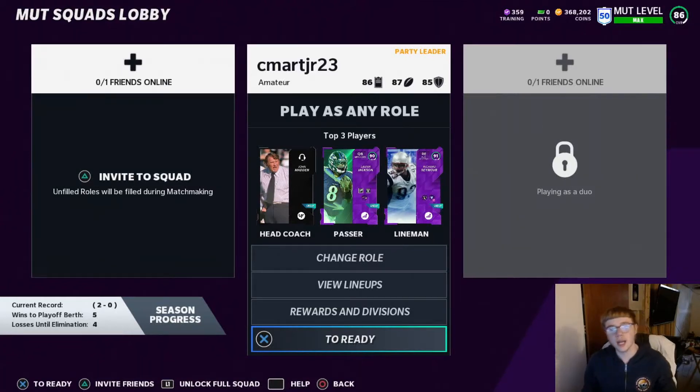What's good y'all, today I'm gonna be showing y'all how to fix the Madden Squads glitch. Basically what the glitch is: when you're on offense and you try to pass the ball, the person playing — when you hike the ball — he's not the quarterback. One of the other randoms you're playing with turns into the quarterback, and then the person that's supposed to be the quarterback isn't even on the field. It's just a mess.